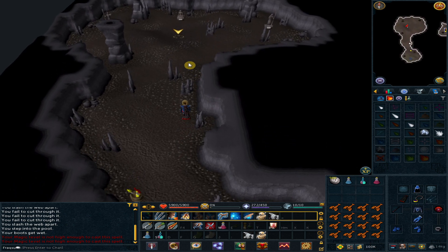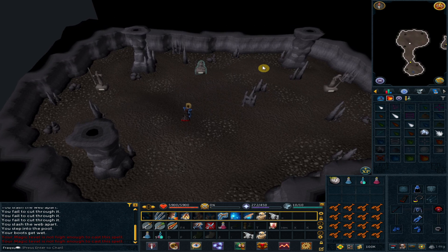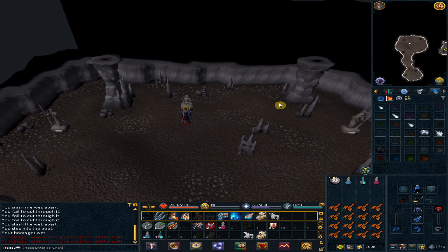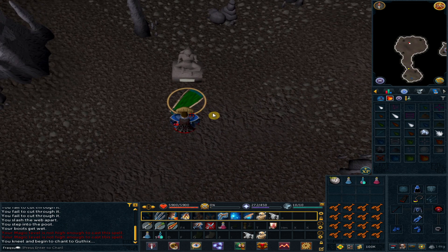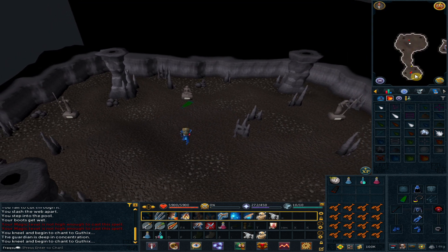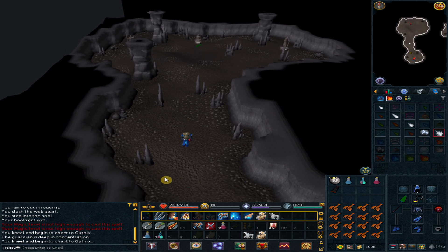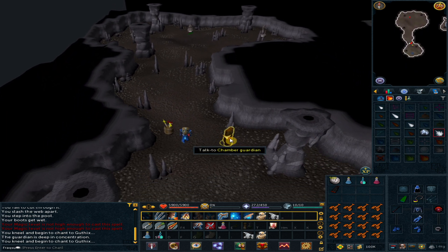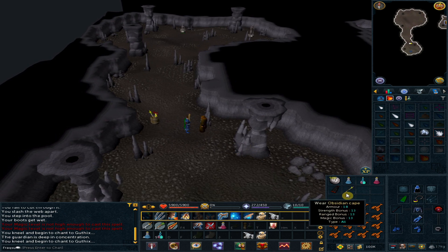Guthix is best, so pray at that statue. Pick up the Guthix cape from the ground. Go south and talk to the chamber guardian. You should get your Guthix staff — congratulations!